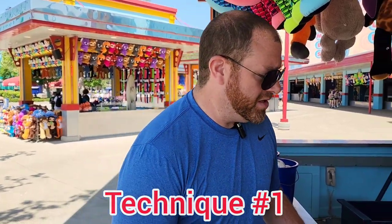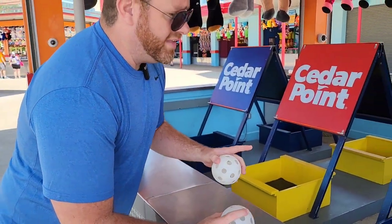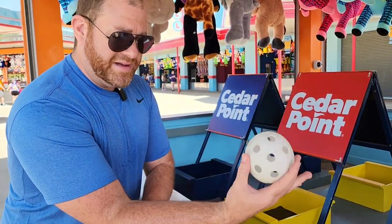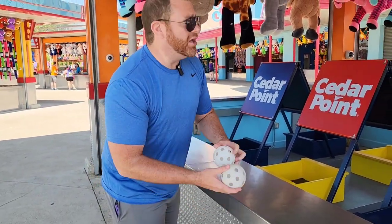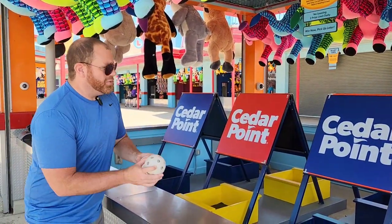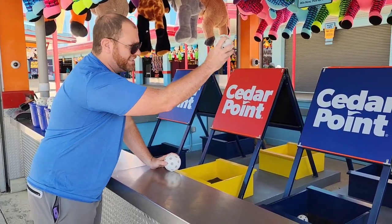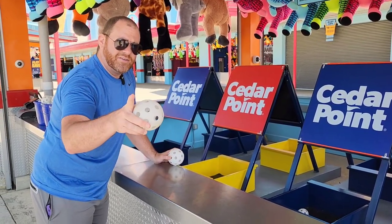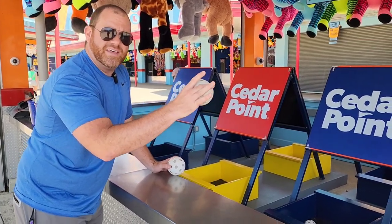Technique number one on how to win Bank-a-Ball. In this game, you're allowed to have your elbow up to the edge of this bar. The object of this is you want to have your arm extend as low as possible, keeping your elbow on the shelf, release the ball low, and aim at a high angle towards the plush in the back. You want the ball's trajectory to be straight, no downward motion at all. Hit the top, bounce up, and land in the bucket. And later in the video, you're going to see a few slow motion videos of how that works and the angle as well.